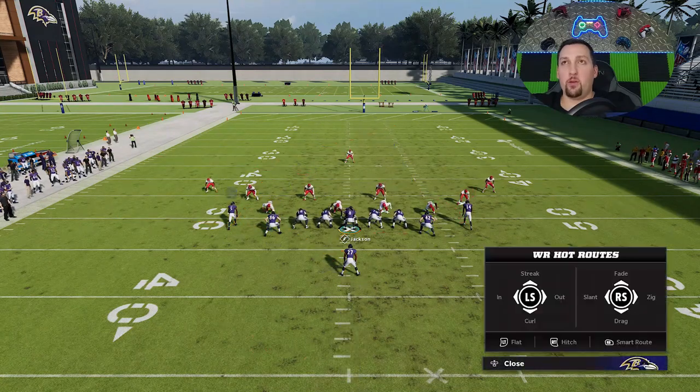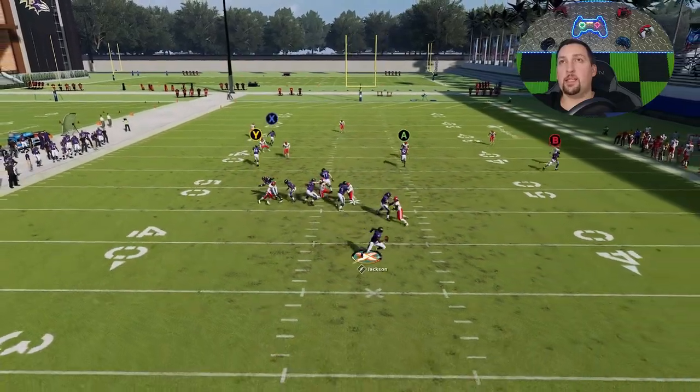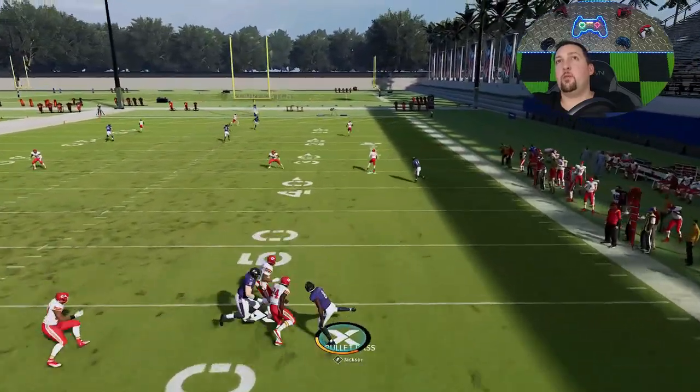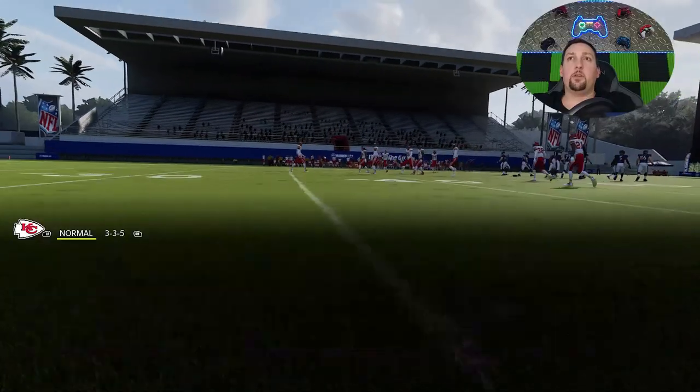The double delay fade really works well but it hurts you as far as blocking. So if you don't have a mobile quarterback, it's going to be a bigger issue anyway. You can see we still get past that. There are two different ways to do this play. Against cover three, you also have to be aware of where you run it from the hash mark.